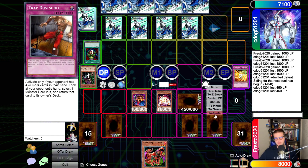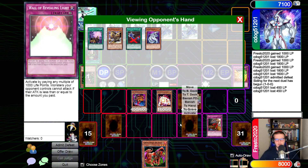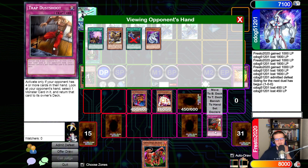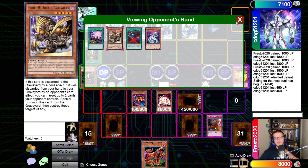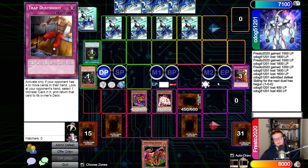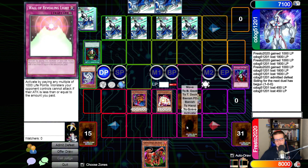On draw — Trap Dust Shoot! You have one good option, everything else is garbage right now. I'm getting rid of the Cyber Dragon — I know that's what you're picking because that's the only thing you can. I'm gonna pick Gold. Why are you picking Gold? Because I can't do anything with Gold right now. You're an idiot — Dark World Lightning is in your hand. Banish — and turn.